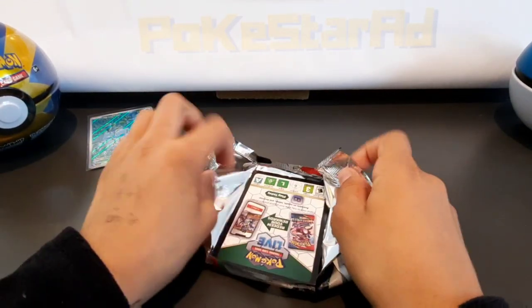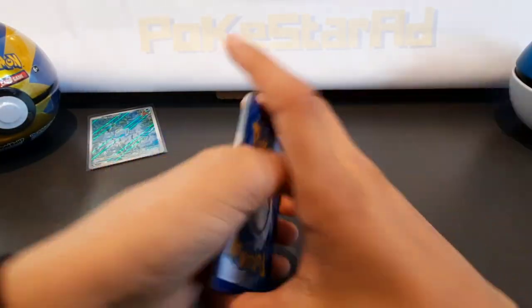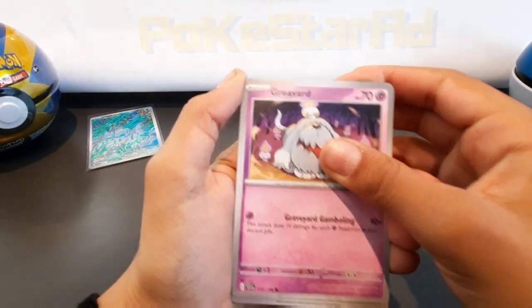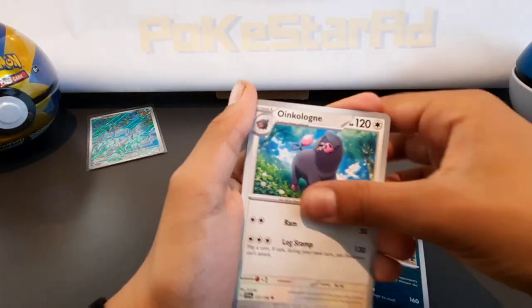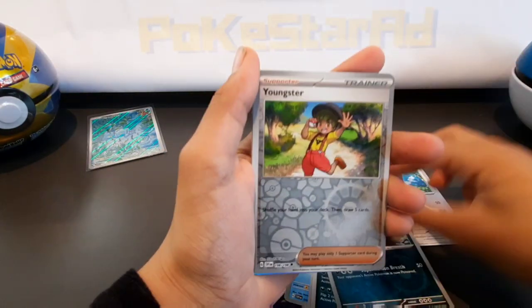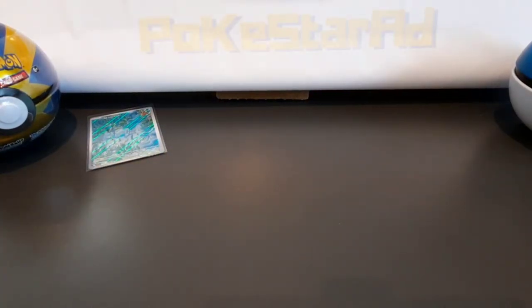The master set is 198 base cards, 198 reverse holos, and 60 rares. If we do the promos as well that's another 10 promos — so that's about 454 cards without the promos. Here we go — reverse Granbull, reverse Youngster, and a holo Garganacl. Not even the EX cards.